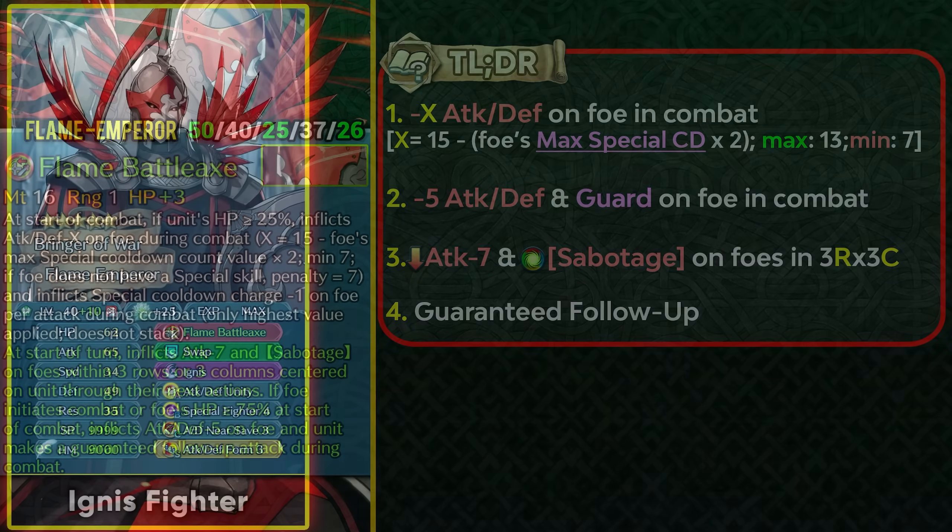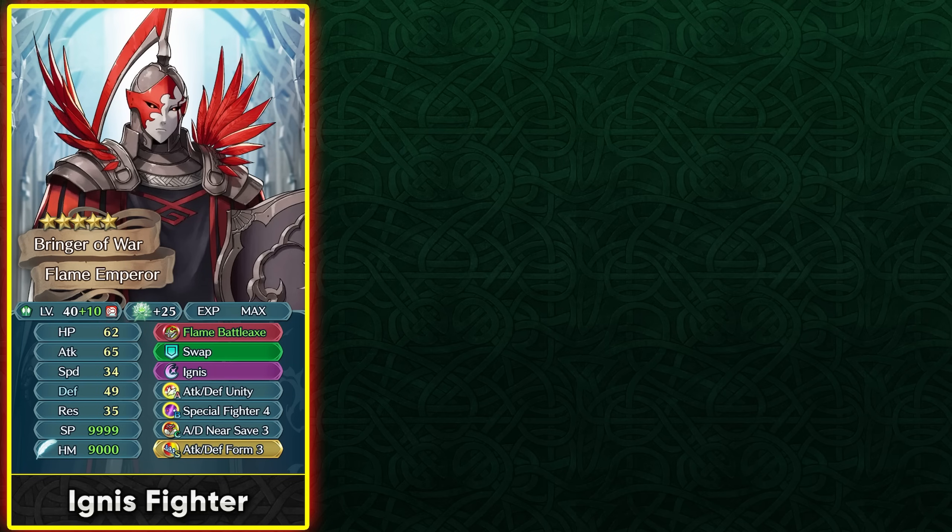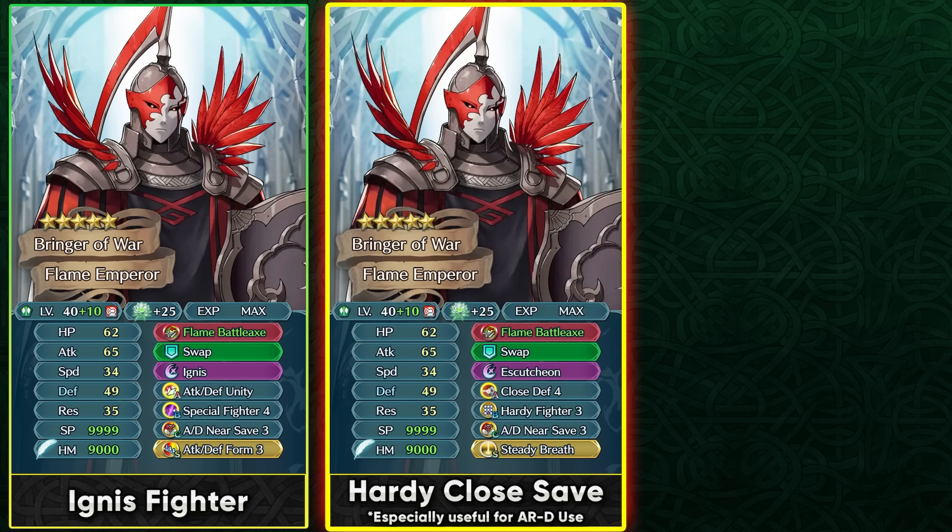To build Flame Emperor as a near save armor, run Special Fighter 4 for special charges and healing — good with Ignis, though there's overlap with the guard from their weapon. Attack Defense Unity is one of the best slot A skills, and on a budget Attack Defense Bond 4 works too. You can also run Hardy Fighter in slot B since the weapon already provides guaranteed follow-up, letting you go a full defense route. Close Defense 4 to ignore visible buffs is another strong slot A option.